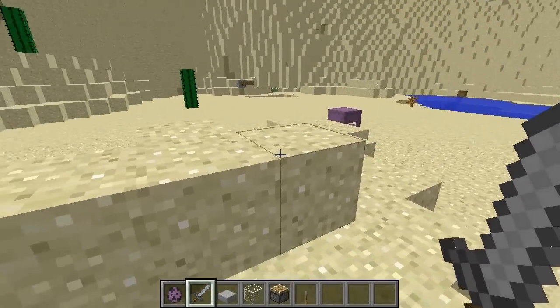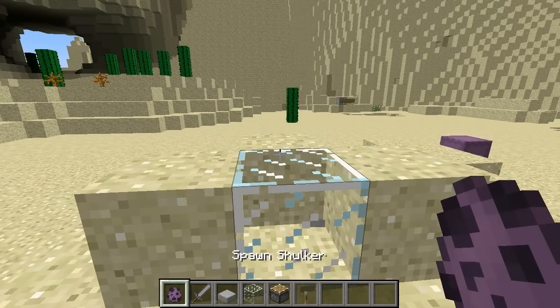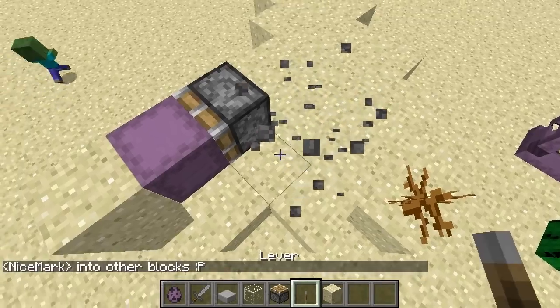Shulkers can teleport when they are hit, are sitting on a slab or a transparent block, have no block under them, or are pushed.